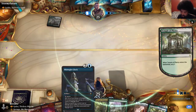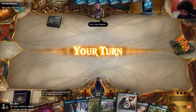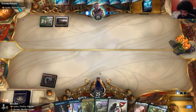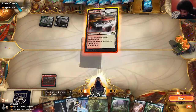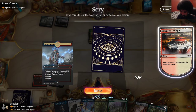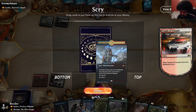Three lands, three mana Mana Rock, excuse me. Boros Signet — so we're all in on red-white here. Really in on the red-white. Nope, I don't want any more Jeskai lands, please. Stop with the Jeskai.